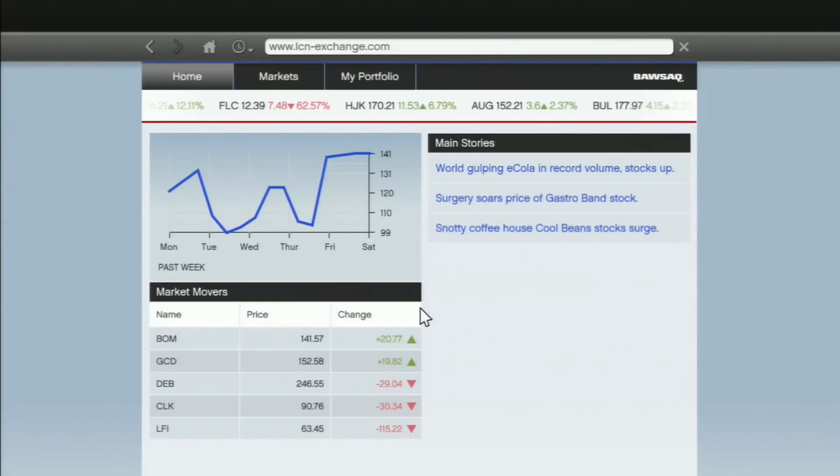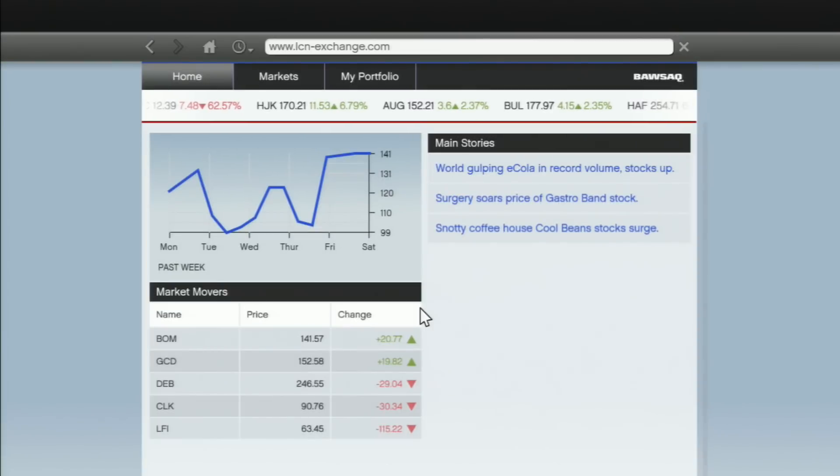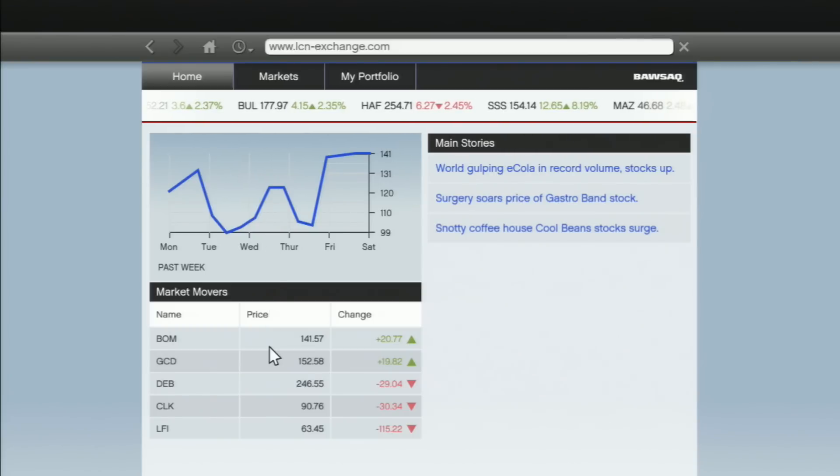Now that we're in the LCN Exchange, this is the home page you'll see. This is going to be a very basic guide to stocks, then we'll have an episode 2 that explains how to make a lot of money — like billions of dollars. This graph on the home page is not a graph of all the stocks on the LCN; it is only the top mover, BOM.